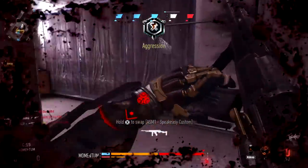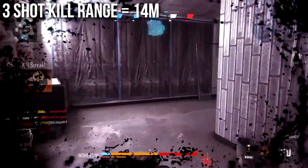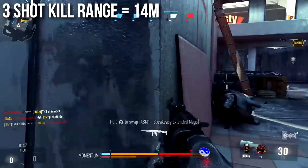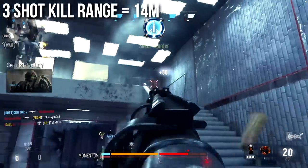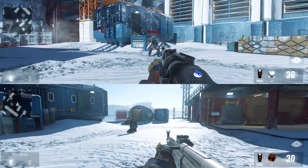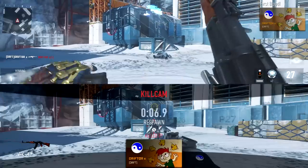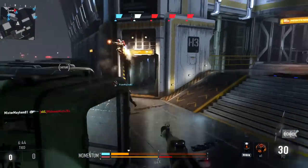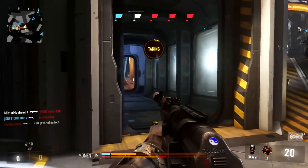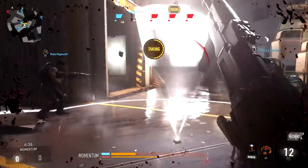The three-shot kill range is not bad at 14 meters — it's not the best, it's right up there with about the STG, but not as good as the HBR-A3. I did a split screen test to help visualize that. The three-shot kill range of the AK-47 is significantly better than the BAL, but it doesn't compete with the HBR-3, and it is very similar to the STG-44. I'm using those as a baseline of weapons you're probably familiar with so you know how they compare.